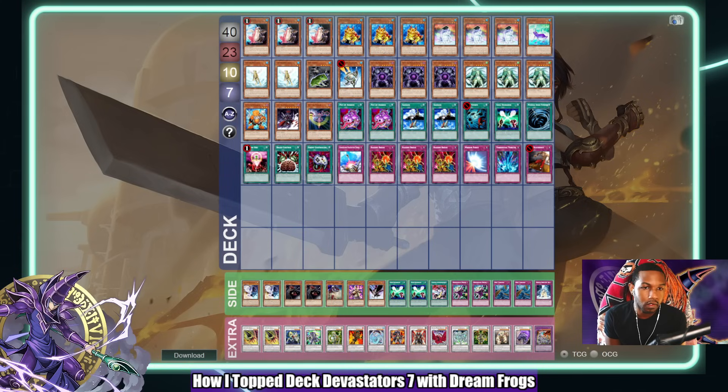Switching from Hero Frogs to this build wasn't really that much of a learning curve. The only things I had to factor in were what do you do with Fishborg Blaster and how Dust Frog interacts with the Substitute combo, which I do like a lot. I know a lot of people have been wondering what my take is on Dream Frog versus Hero Frogs and which deck I think is better.